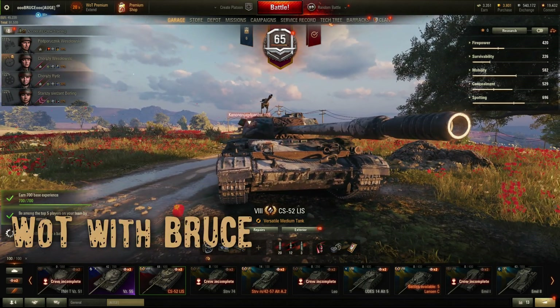The next thing you need to increase your credits per game is a premium tank. I really recommend a tier 8 premium tank because it will make the most credits. A tier 6 medium tank is also fine if you want to play mid-tier, however lower tier premium tanks will not make the same amount of credits as top tier ones.